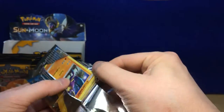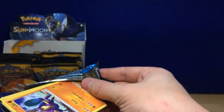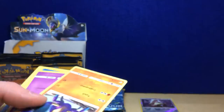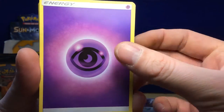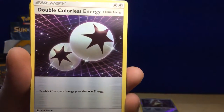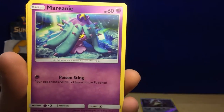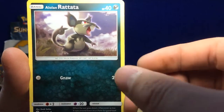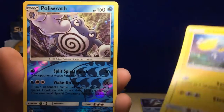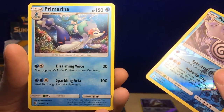Zubat, Shellder, Youngoose, Paras, Caterpie, Kangaskhan — reverse hollow rare, then a regular rare Golduck. Not too familiar with the set, so if I missed any reverse hollow rares in the last box I apologize. Get rid of the code card. Psychic Energy, Granbull, Double Colorless Energy.